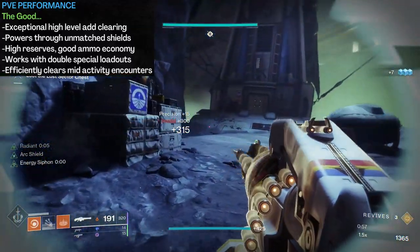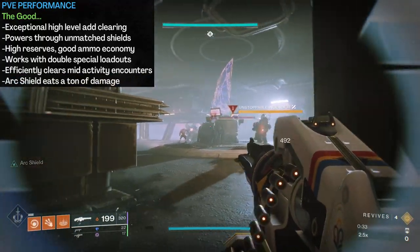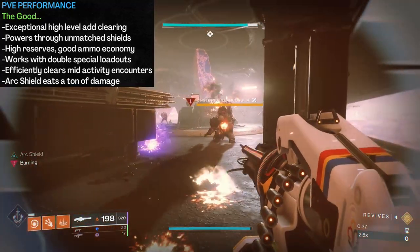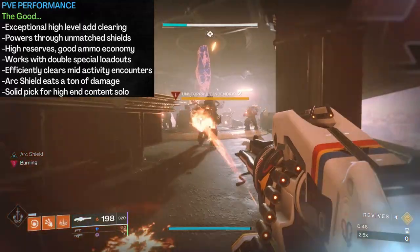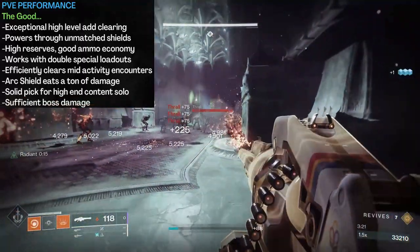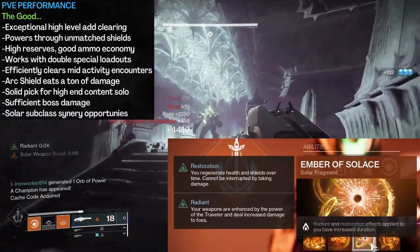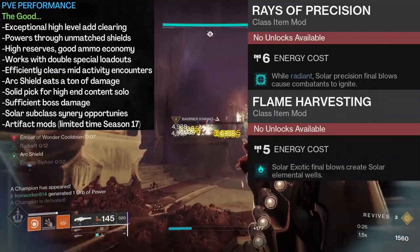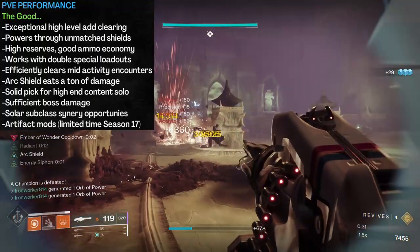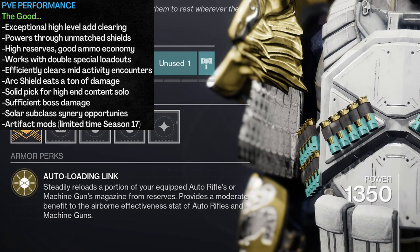Air Apparent is a very efficient weapon throughout the main body of missions and activities. This isn't a speedrunner's dream weapon, but it can make extremely quick work of many mid-encounters, especially with the arc shield provided. This is the opening encounter of this week's GM Nightfall — I'm eating a good bit of damage and living to tell about it. Damage mitigation is a very nice feature for soloing difficult content. Boss damage is plenty in a lot of cases — not the best DPS option, but by no means bad. Being a solar weapon, there's also synergy with the Solar 3.0 subclass system and seasonal artifact mods like Rays of Precision or Flame Harvesting.